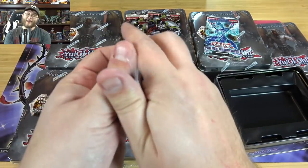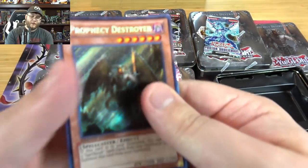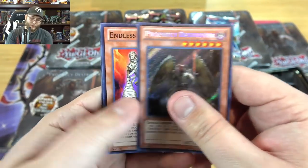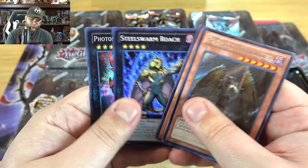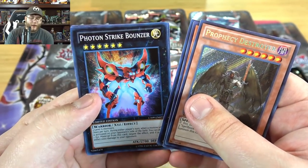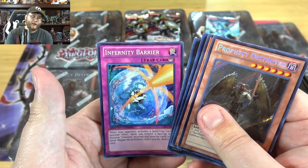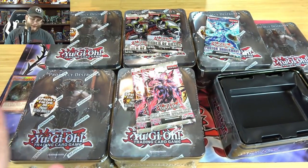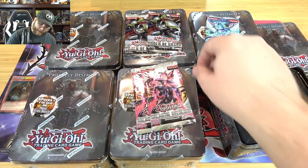You get your little promo pack - each of these tins is the same because you get Galactic Overlord, Photon Shockwave, and two of Order of Chaos. The promo pack is obviously the same, so we're just gonna open up the first one. The tin artwork is pretty dang cool looking. We have Endless Decay, Steel Swarm Roach - pretty much the big reprint - Photon Strike Bouncer, another big reprint, and Infernity Barrier, which was like a hundred dollar card at one point.